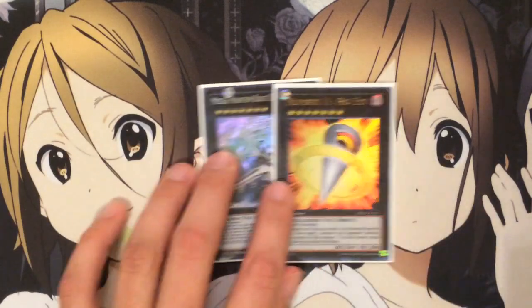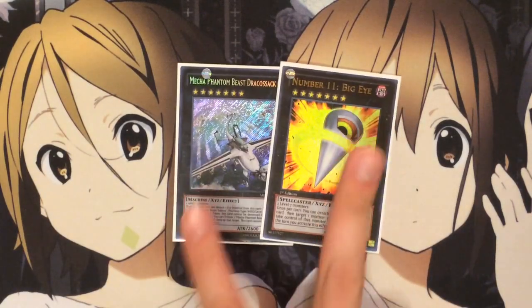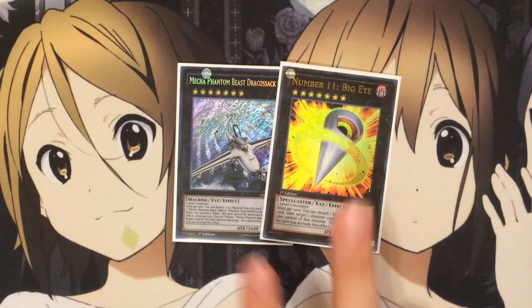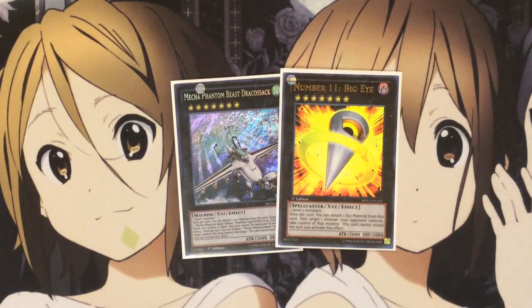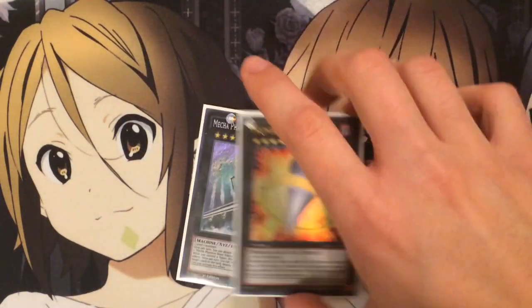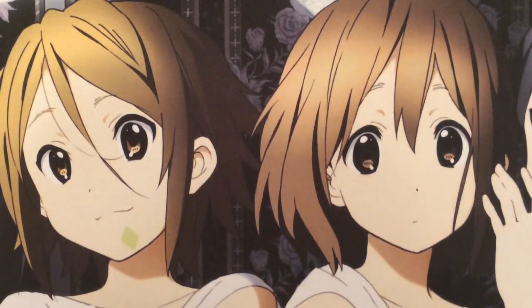I run one Dracosack and one Number 11 Big Eye — just those rank 7 targets you want to go into. I highly refrain from using them too often though. Utilize Apex Avion as much as you can. Don't overuse Odd Eyes either, because when you use Odd Eyes as Xyz material he'll go to the graveyard rather than return to the extra deck. Use these guys only if you really need them, and otherwise learn to use the monsters themselves to get you out of jams.